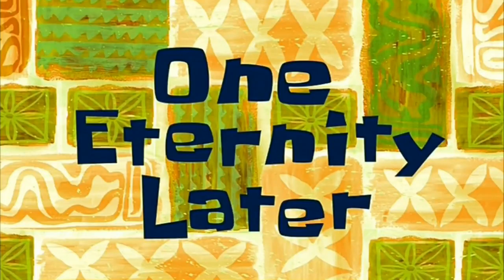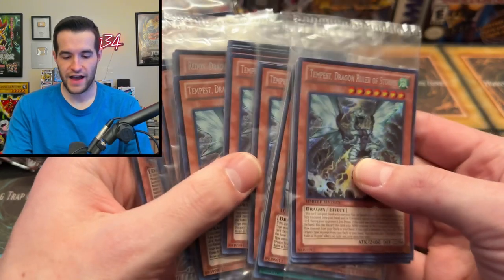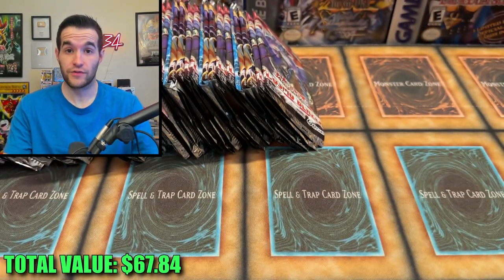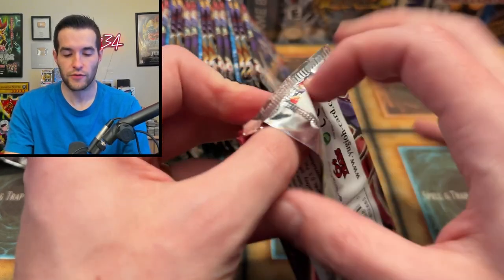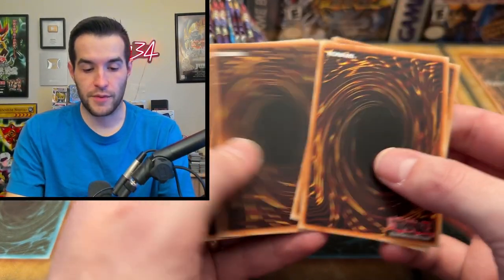I'm going to open up the other tins and then we're going to get the 50 packs out and open those up all in a row. After about ten minutes of opening all this stuff, we have five Tempest and five Redox packs left to open, plus our 50 main packs. They're still separated by tin. Will we be able to make our money back? I'm thinking no, but we'll see.